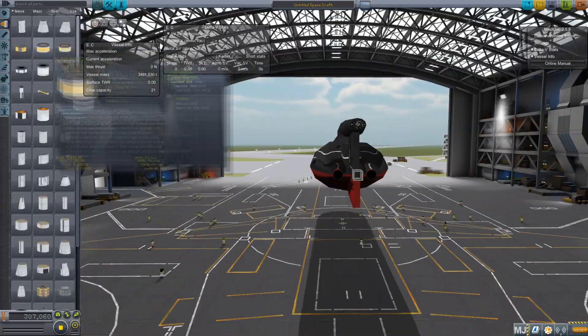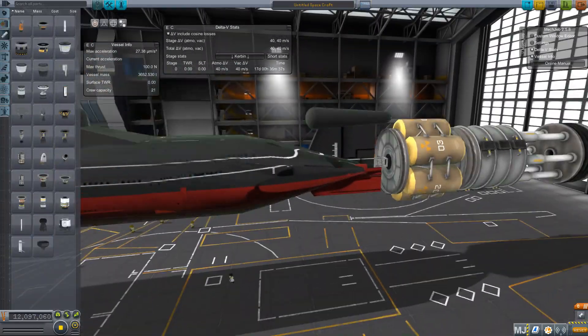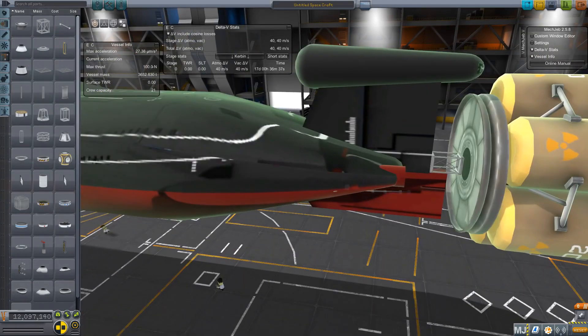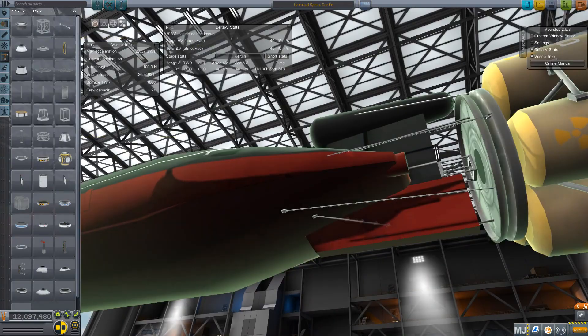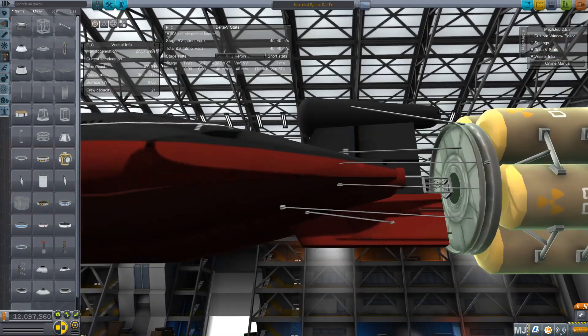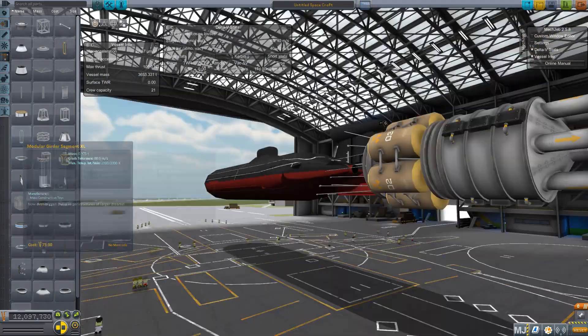How are we going to get the thrust to mass ratio required to do this? Well, we're going nuclear. We're going to bring in old Boom Boom, the Orion Project, and detonate a bunch of nuclear weapons to drive this nuclear sub into the air and hopefully all the way into space.